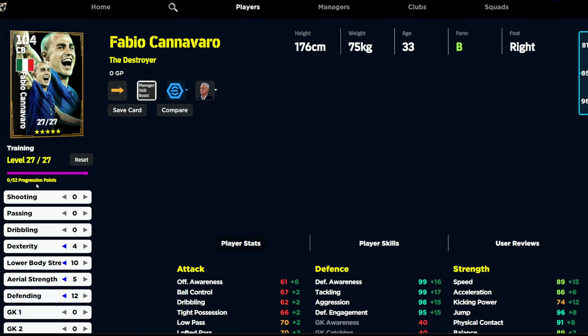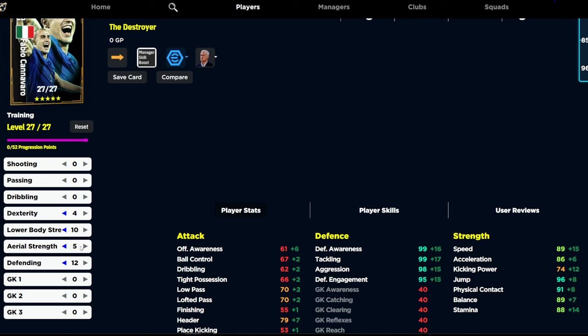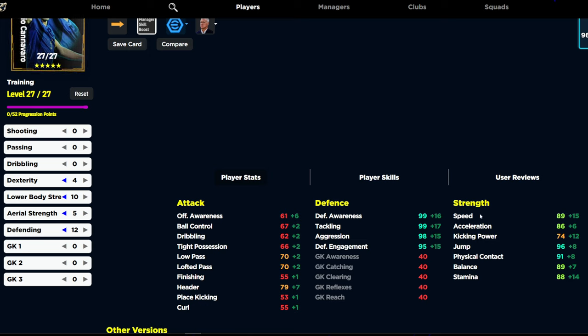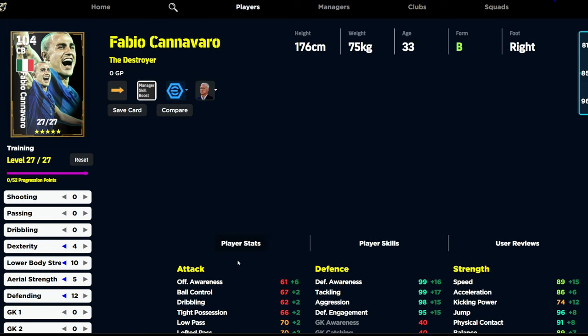The build we've gone for is 4 into dexterity, 10 into lower body, 5 into aerial strength, and only 12 into defending. He only has 27 levels, which isn't massive — he's one of the only new epic double boosters brought out with less than 30 levels. We've paired him up with Shomps here. We're giving him the agility plus 1 booster crafted, which raises his speed and balance up to 90. Acceleration is going to be 87, stamina 89, 99 defensive awareness, 99 tackling, 98 aggression, 95 defensive engagement, 96 jump, and 91 physical contact. It's going to be a phenomenal card.